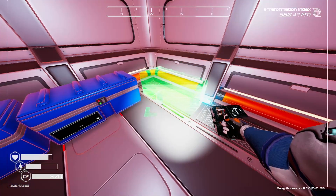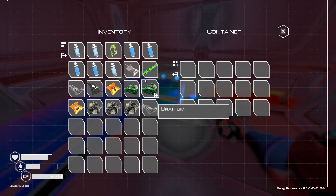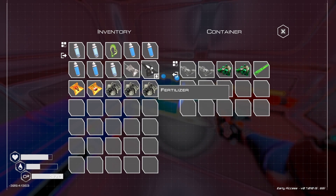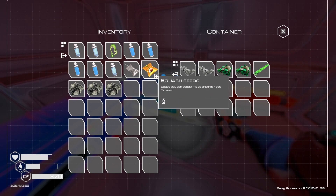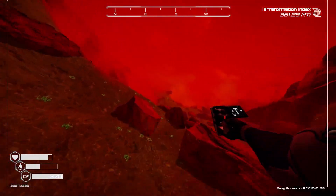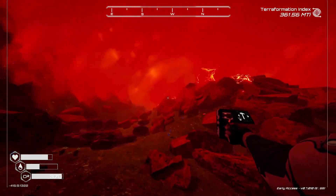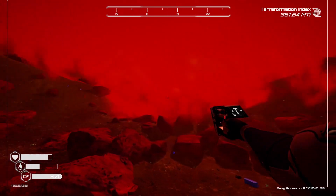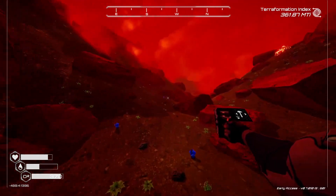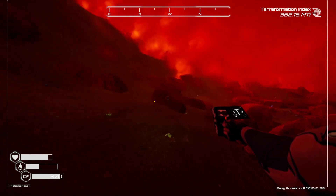I'm going to make another storage box because I want the space just in case we find anything else. So we've got some more water and oxygen and a little bit more food. I'm going to leave the iron on me in case we need it for something else. Let's have a little look around and see if we can actually find anything useful — like some crates. We might have to go up to the top there a bit, but I'll look at the bottom here first.